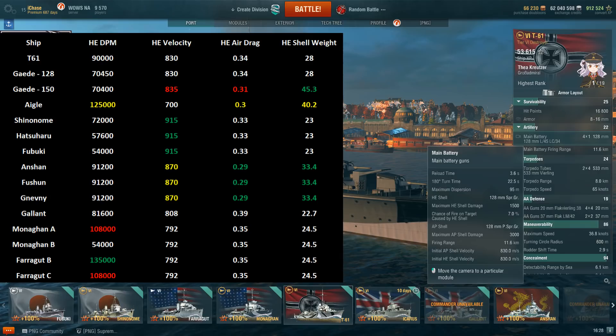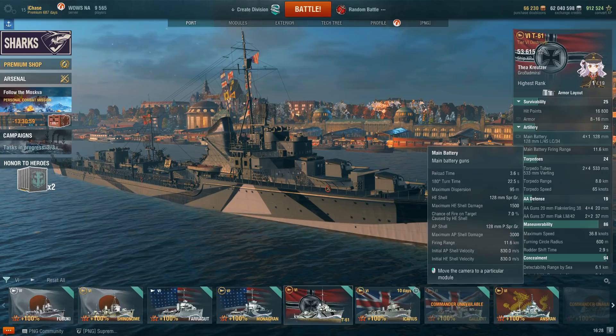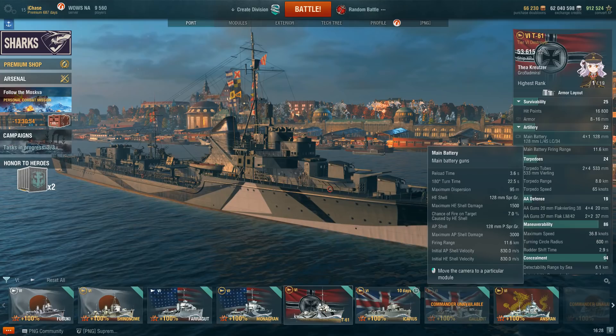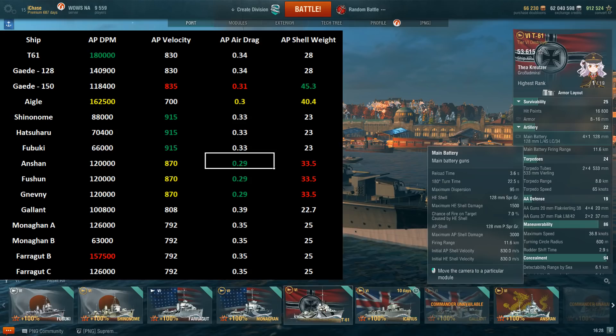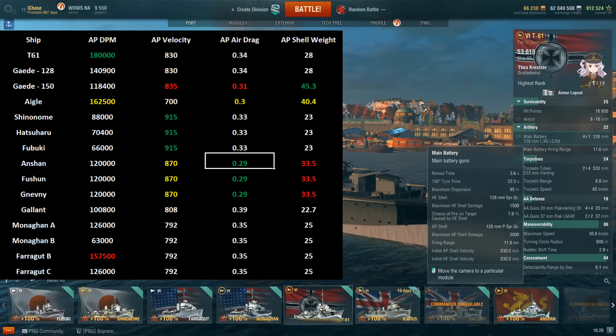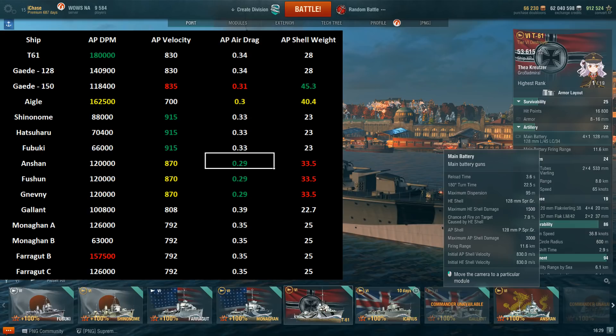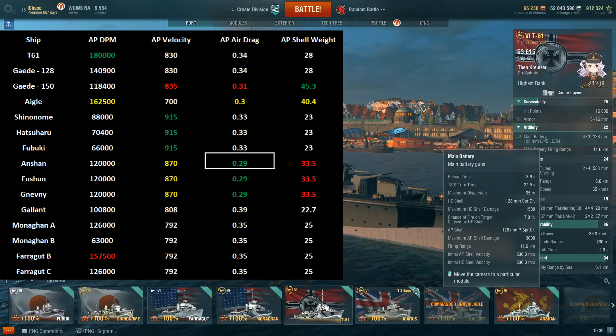Moving on to the AP — and the AP is one hell of an interesting thing — first of all the AP shell damage is really high at 3,000. Combined with that really fast reload time, best in class, that makes for a very interesting destroyer. If you get enemy ships that go broadside you can hammer them for a lot of damage very, very quickly. The T61 has the highest AP DPM among tier 6 destroyers in the game at 180,000 maximum theoretical DPS.